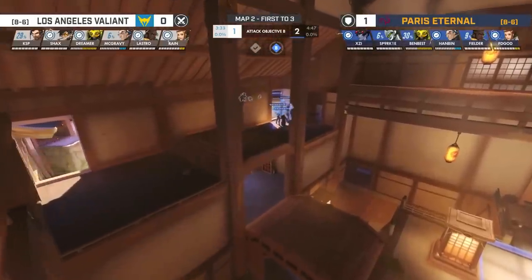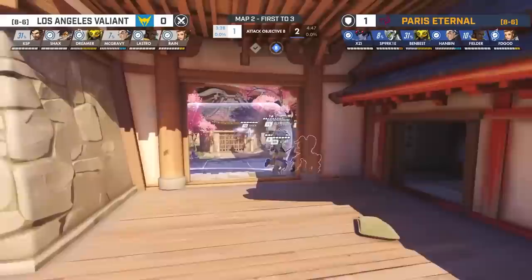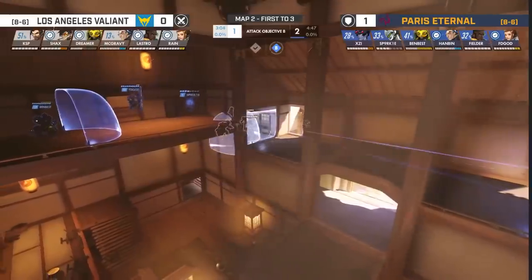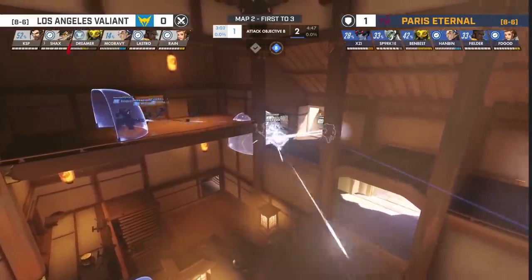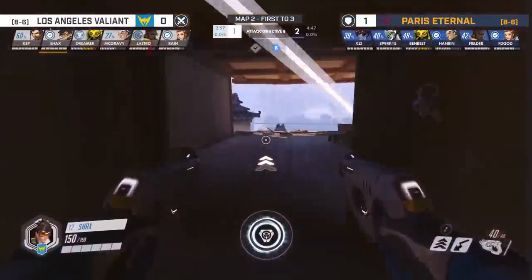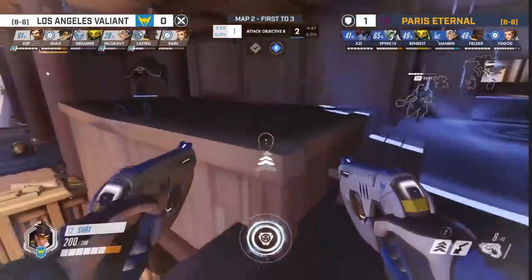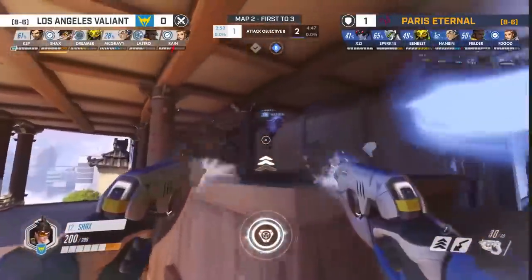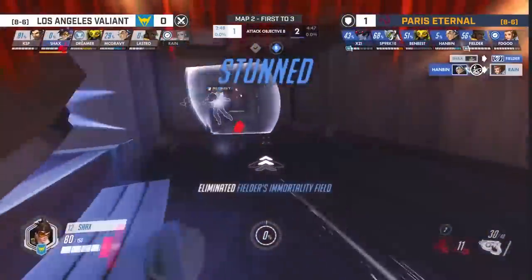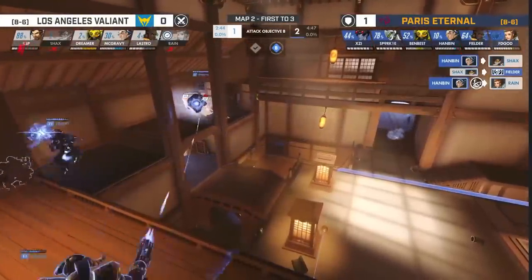But the Valiant are not to be discouraged, and on this push they decide to throw a majority of their team at Hanbin and Fielder directly. As they push in from the right side high ground, they cross the catwalk to the other side. Hanbin and Fielder see this and immediately begin to pull back to bait the Valiant even further. As Rain and Shaxx push in, Hanbin immediately uses his Gravitic Flux to catch Rain out. This allows Hanbin to get a quick elimination before landing Accretion on Shaxx, which nets the Eternals a second elim and stops the Valiant's push in its tracks.